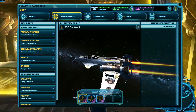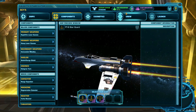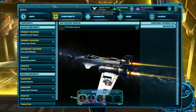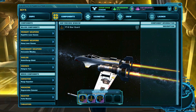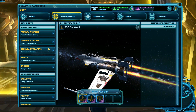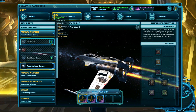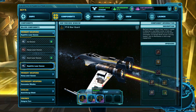The currency you earn from playing GSF is called requisition. There are two types of requisition you can earn: fleet rec and ship rec. How much of each you have is shown at the top of the hangar. Ship requisition, the green one, can only be used to buy components and upgrades for the ship that originally earned it. Each of your ships will have a different amount of ship rec available depending on how much you've played them.